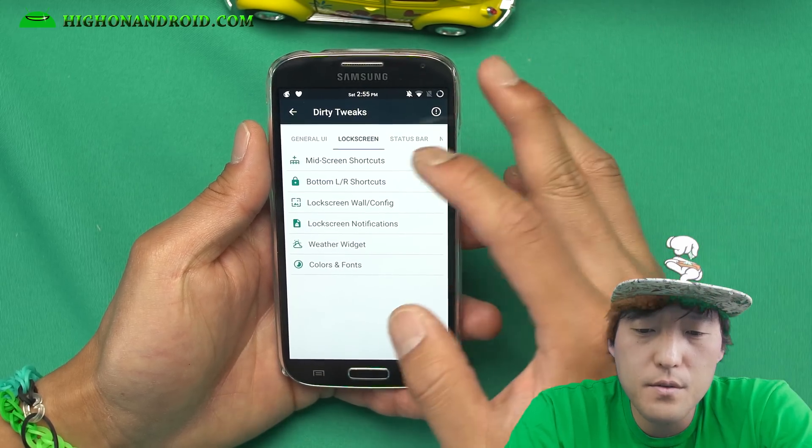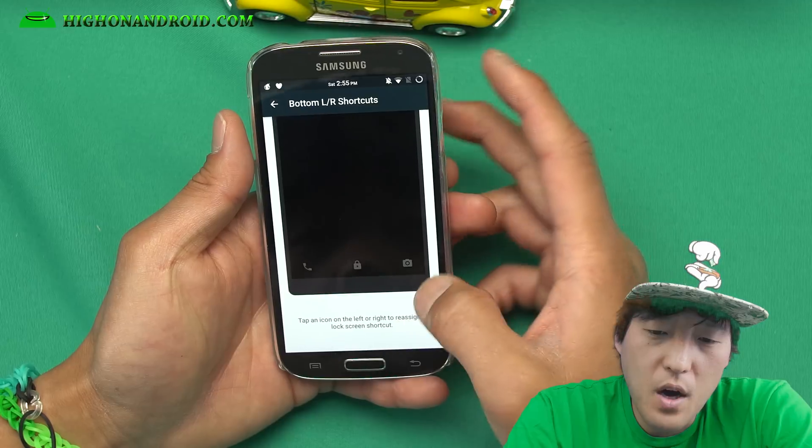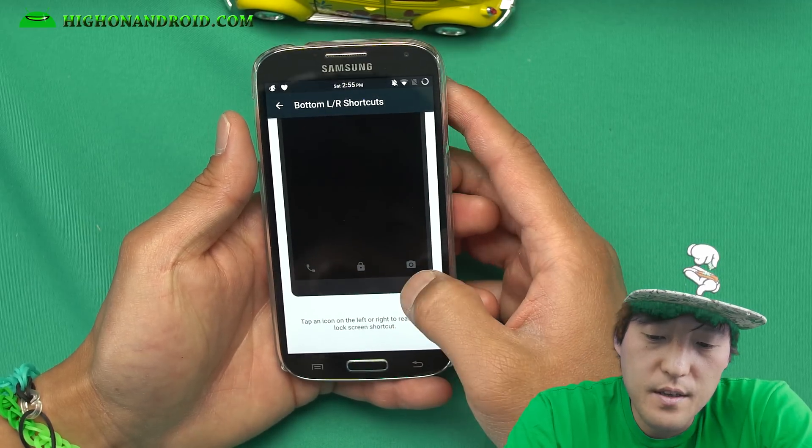Let me go ahead and show you some of the cool stuff. There's a ton of lock screen shortcuts you can add — bottom, left, right shortcuts. You can go ahead and customize these.